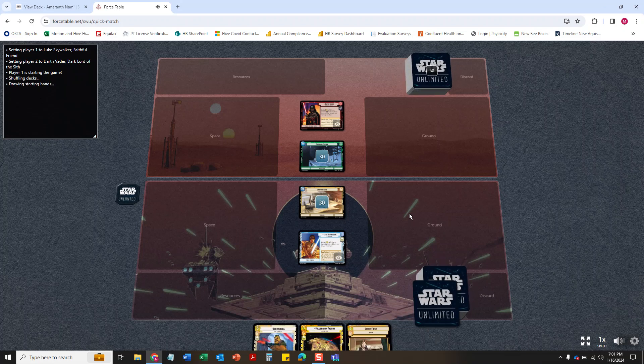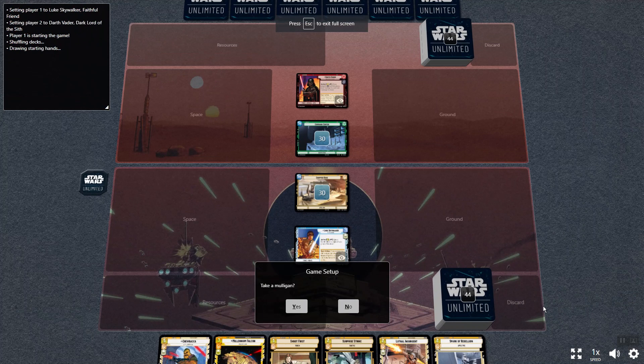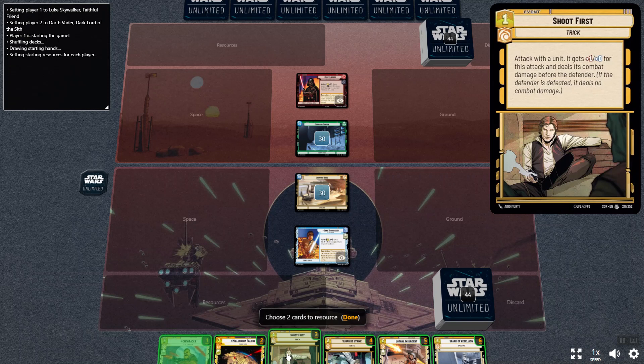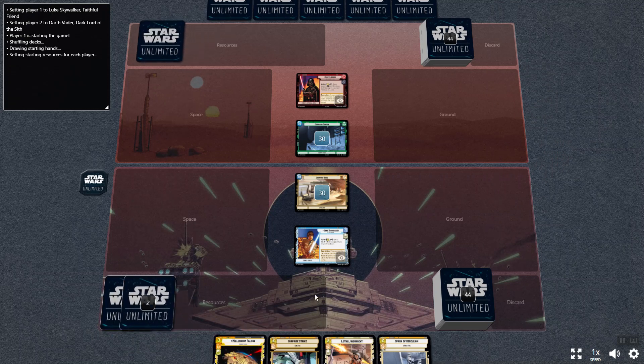And here we go — everything's shuffling up, draw six. I'm going to full screen. Let me look at my cards. It's asking me if I want to take a mulligan — I'm going to go no. This is the part of the game I hate because I'm no good at making decisions as far as using cards as resources. I do want Chewy, but I don't need him right now, and I do like Shoot First, but I don't necessarily need that right now either.